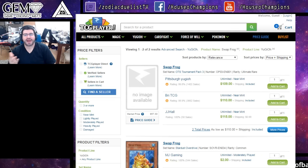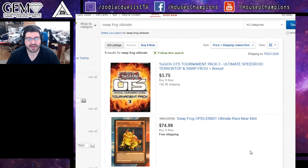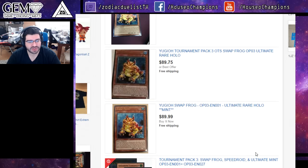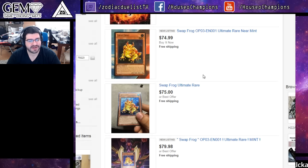What's good YouTube? Today we're back with another Market Watch and we're looking at an insane price for Swapfrog, but it's not the real price. Don't have a heart attack just yet — Swapfrog's not a $100 card. Over here we have it at $75 on eBay and we have two full playsets that are under this price point: $90, $90, $80, $80, $75, $75.